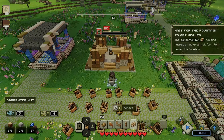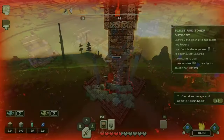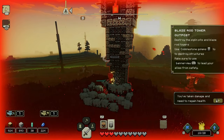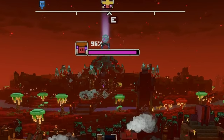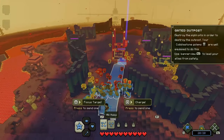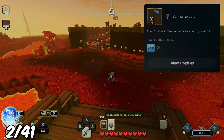After this, we're thrown into the main world, which further explains the mechanics — things such as repairing villages that have been attacked, and destroying piglin outposts. These ones are very small, but later in the game they'll get gigantic. Whilst taking out one of these, I earned Banner Expert for simply giving 25 orders, which is completely unmissable.